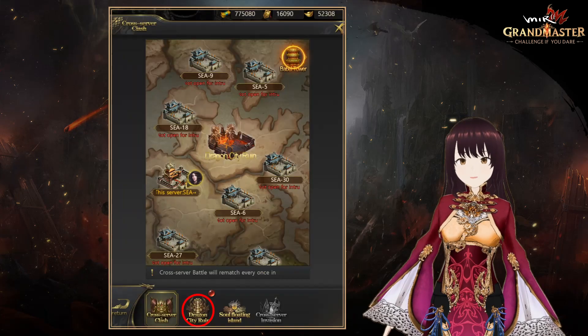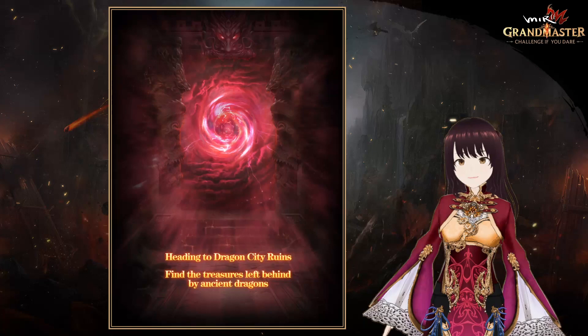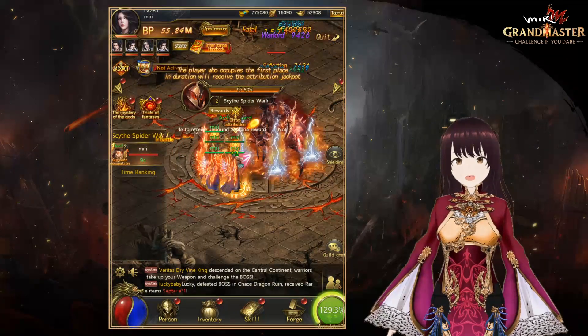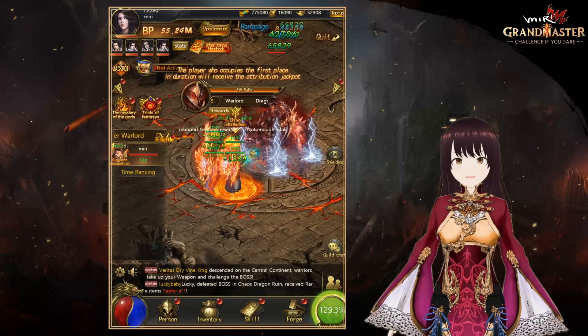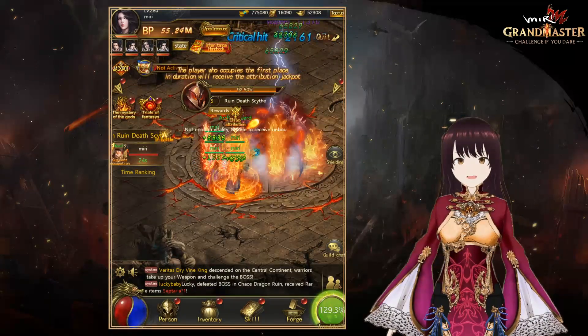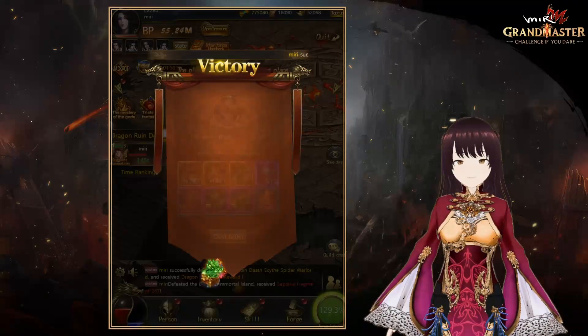Next, let's check out the second floor of Dragon City. In this dungeon you can collect Dragon City Treasure and Dragon City Crystal. You can also get the T5 Mystery Treasure by defeating the boss. As the quantity of these items is limited daily, be sure to participate every day.